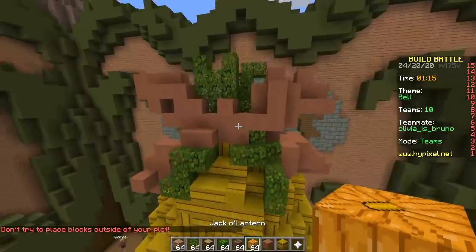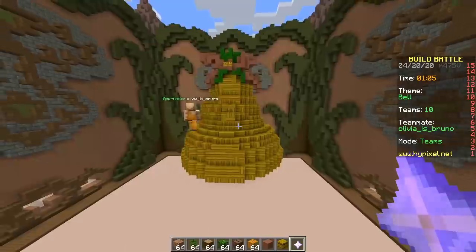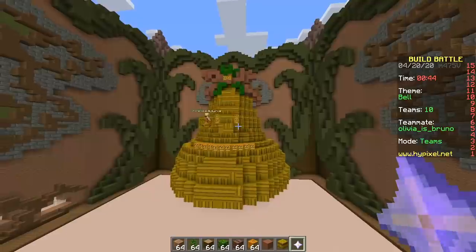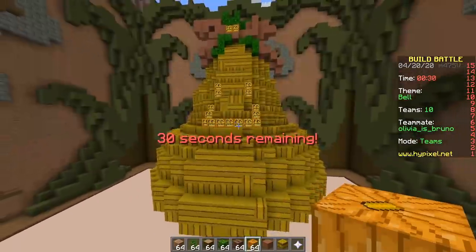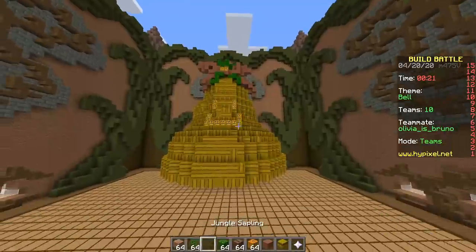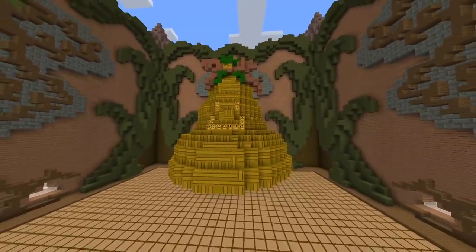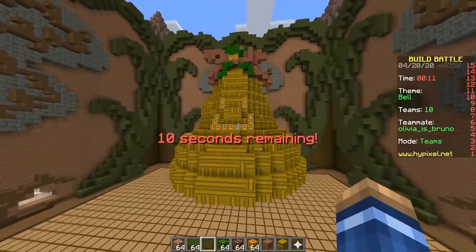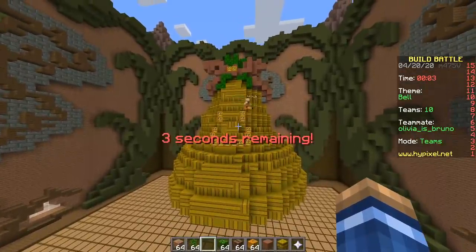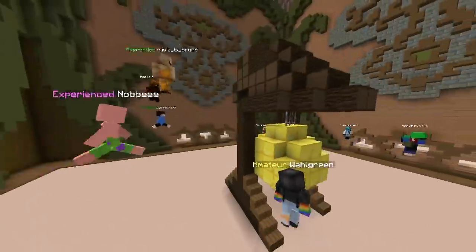I'm gonna make it a Christmas bell — a bit early, summer's almost starting. Put some jungle leaf on there and finally a jack-o-lantern. Maybe we should add a face. Okay, just make two eyes. Hideous — boom, nice! Should we change the floor? Jungle wood. It's ugly. It's hella ugly. It's never gonna win — we're not using any of our typical tricks, no legendary, no epic.